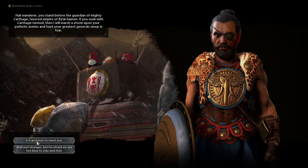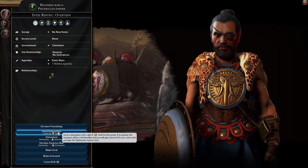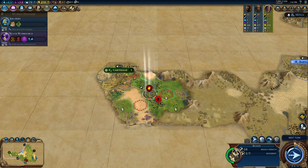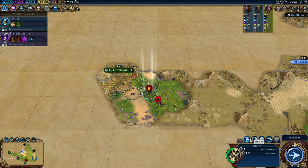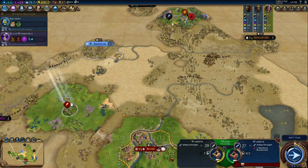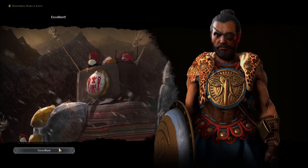We've met Hannibal Barca. I'll say it's an honor to meet you and send a delegation to show friendliness. He has sent us a delegation — we'll accept it. There's no real reason not to be friendly with AIs at the beginning of the game.